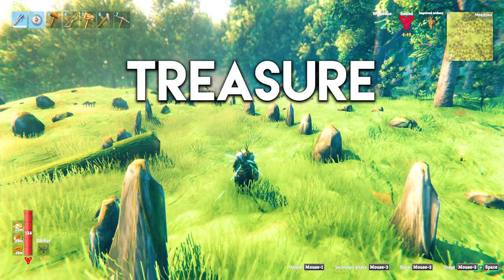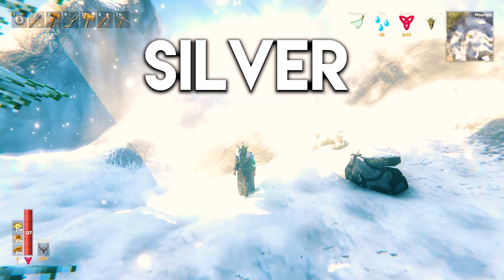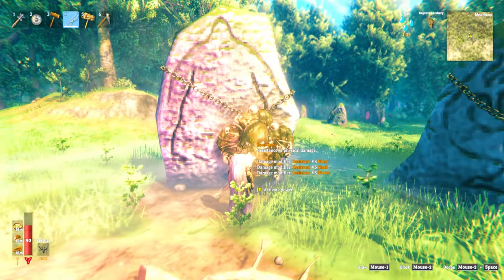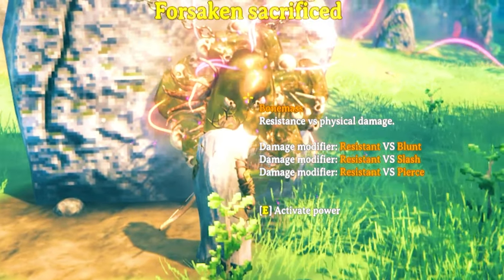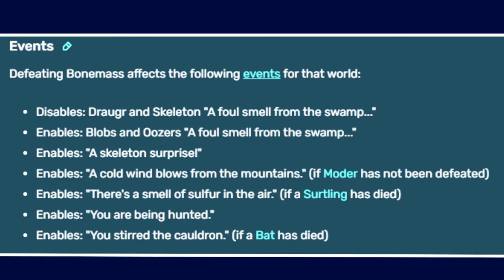When you defeat Bonemass, you'll get the Wishbone, which can be used to find treasure, iron, and silver. When you hang the Bonemass trophy at spawn, his ability gives you 50-75% resistance to pierce and blunt damage. Killing Bonemass also disables Draugr and Skeleton raids, but enables a new set of raids.